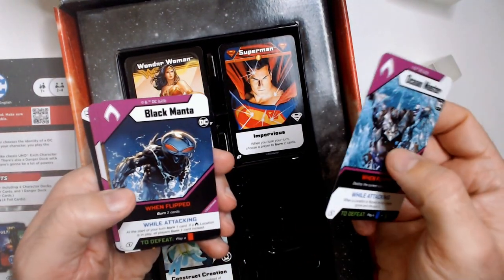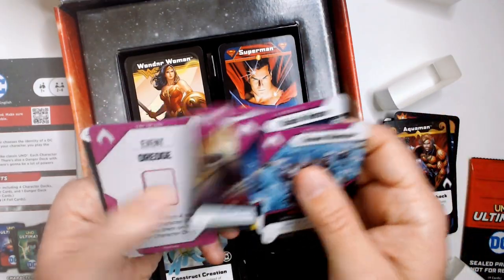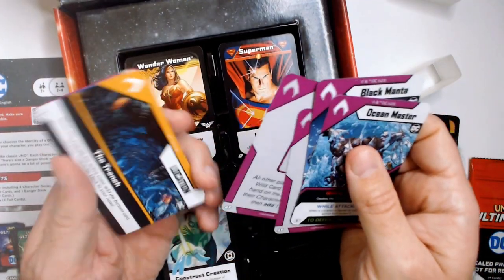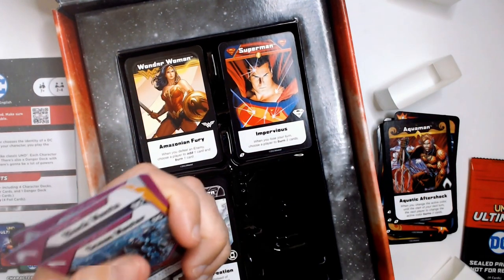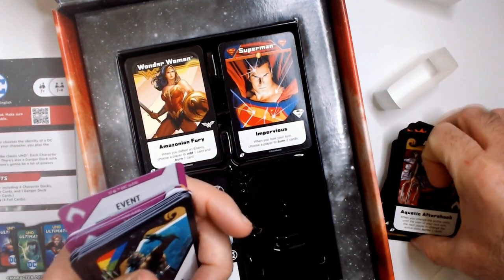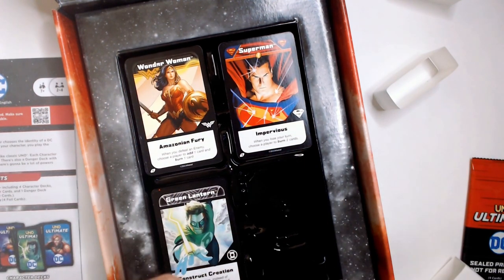Aquaman's enemies are Ocean Master, Black Manta, King Shark. And you have the Trench and Atlantis location cards. All right, that's Aquaman.